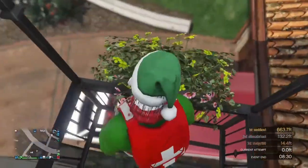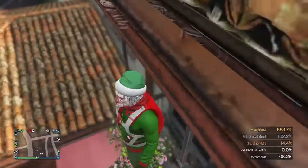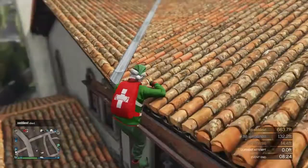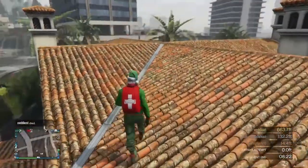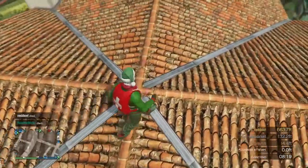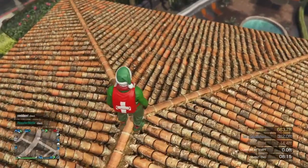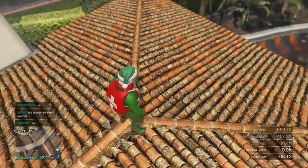Jump up here, then turn around and jump up to the top. Now you don't want to go to this crease in the roof — you want to go to this crease over here. Just make sure you remember that.